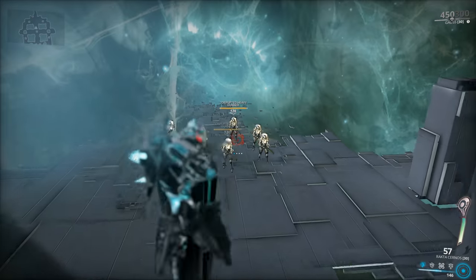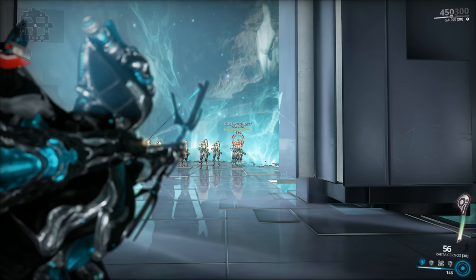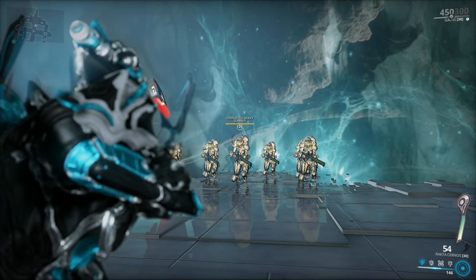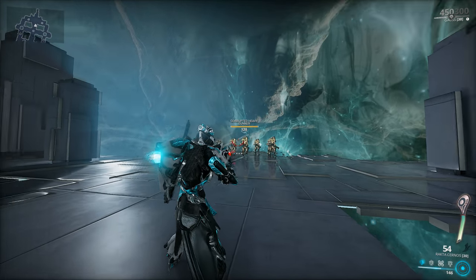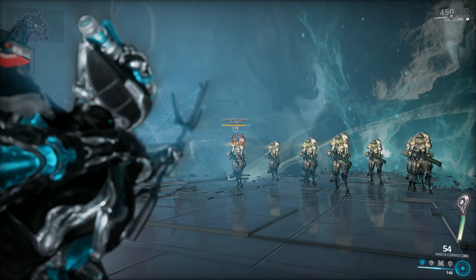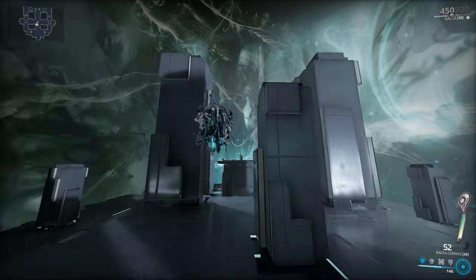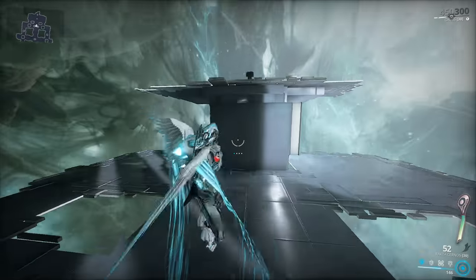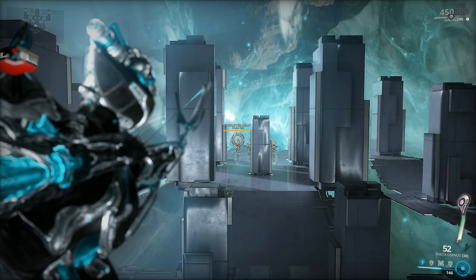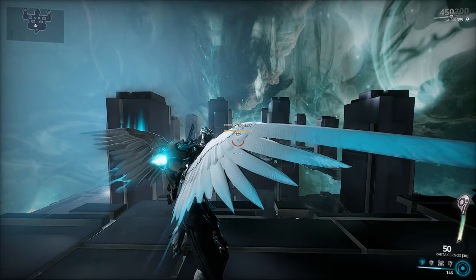Let's begin by checking out how the weapon handles without any mods equipped — just a couple of free shots. The Rakta Cernos is a traditional style bow, and as such you're gonna be launching a projectile after a 0.25-second charge — by default the fastest charge time of any bow in Warframe. That projectile has flight speed and drop-off, and this being a critical weapon, you gotta go for a headshot. The actual drop-off is not so bad; at 65 meters, just aim slightly above the enemy's head.